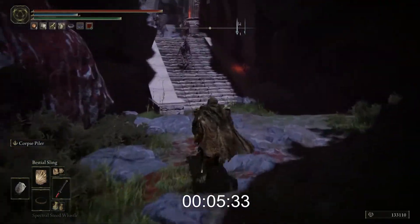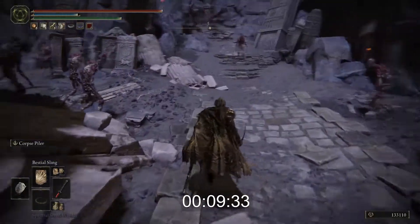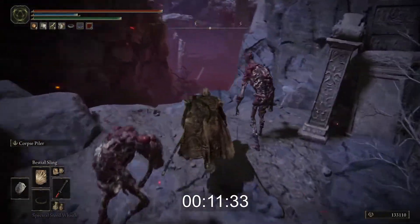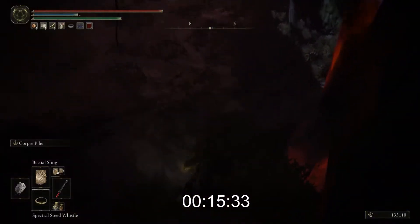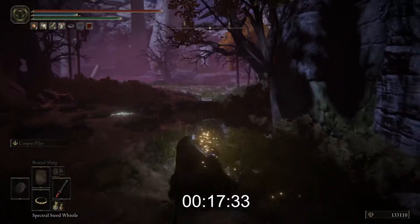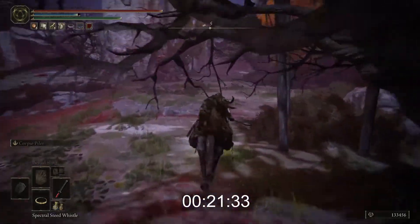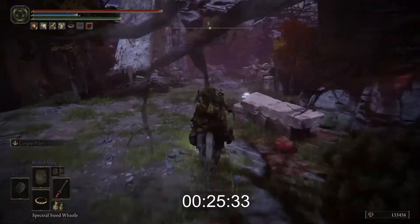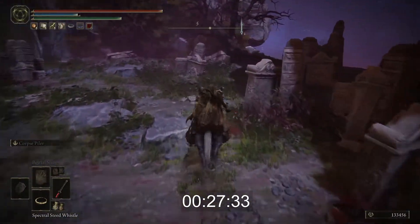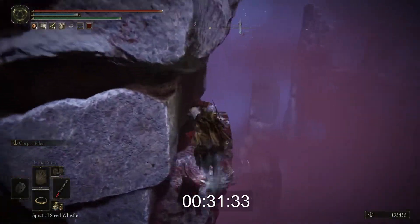So yeah, we just go up, turn left, jump down, get on your horse, and just run straight. Okay, now we jump — one, two.